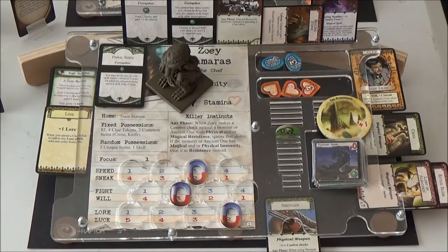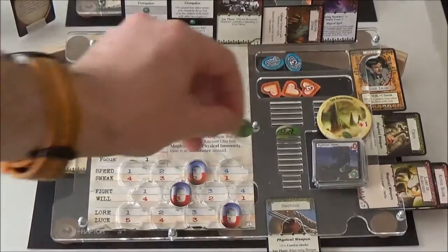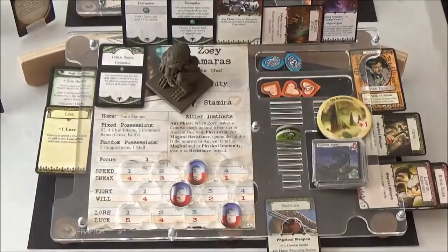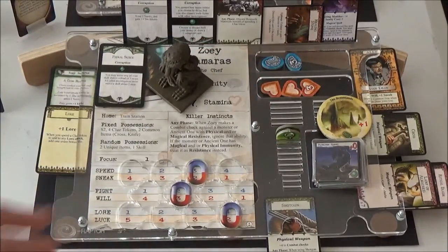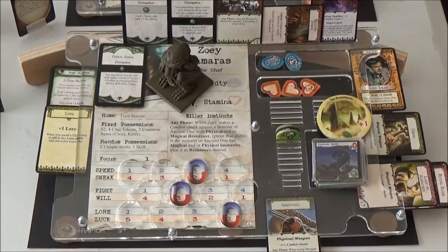That's it for Zoe — oh wait, she's first player, so she gets a clue token as per Rex's personal story. So she's up to two — well, three really. She's got the research materials. Next up, Jenny Barnes.